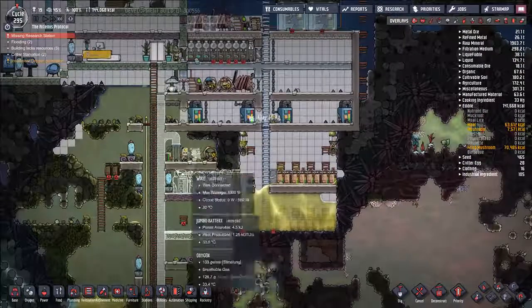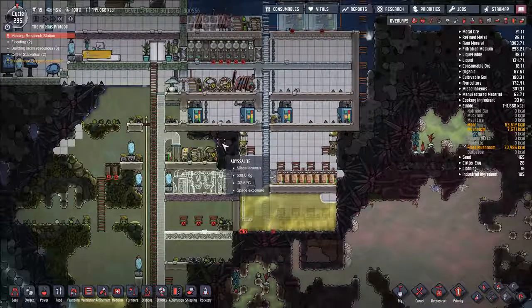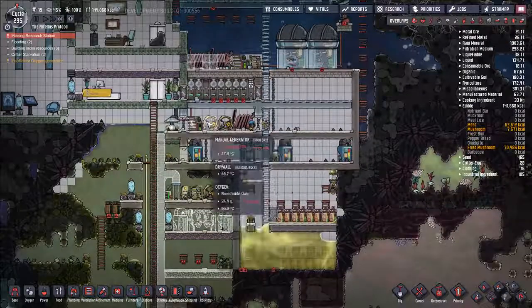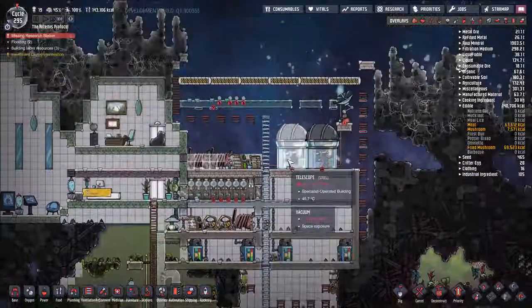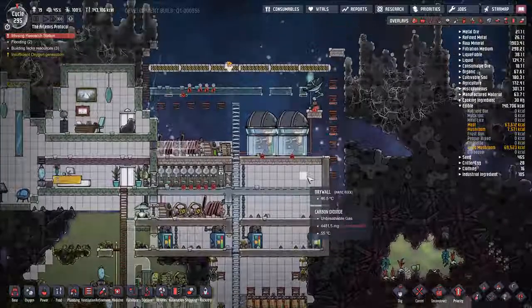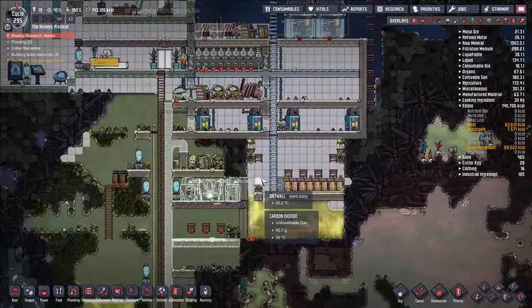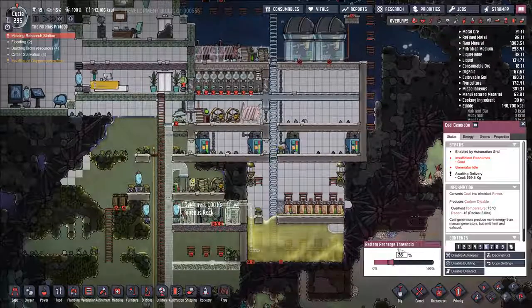We're going to want to hook up a little bit more power up here. We have a large supply of coal, so we can start moving stuff to smart batteries. Having dupes on hamster wheels is nice because they're training up their ability to operate, getting up stats that we like, but I think over time we kind of just want to shift over to having more coal.